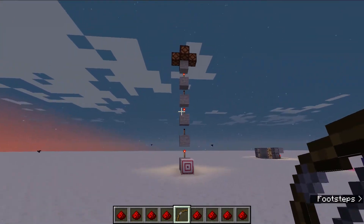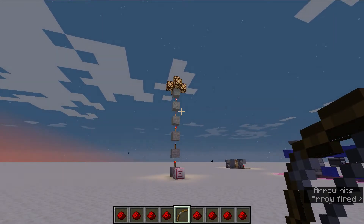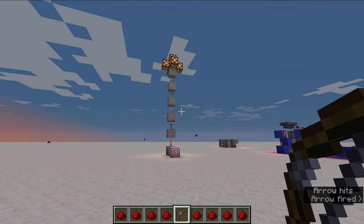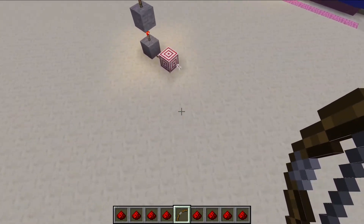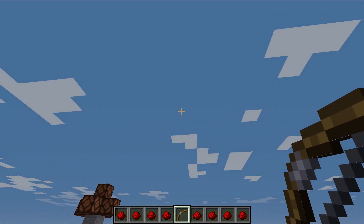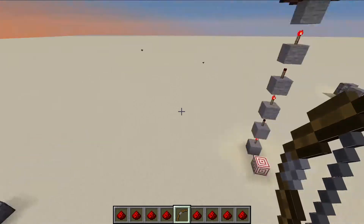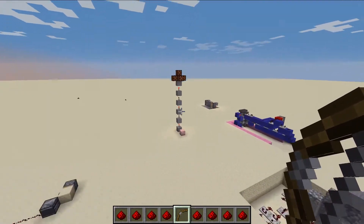If I take my bow and shoot this target, it'll flash for a second. Obviously it's a target block, so it's not going to stay on. That is how you can get a contraption to work that needs Redstone to go up quickly and efficiently — you can just use these. I'm sure there are other ways of doing it, but that's the only way I know.